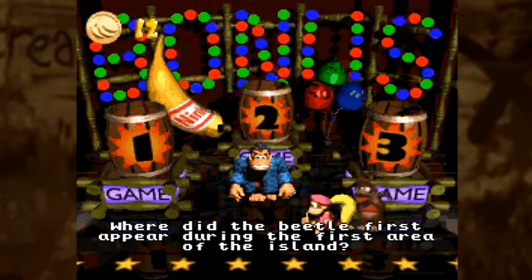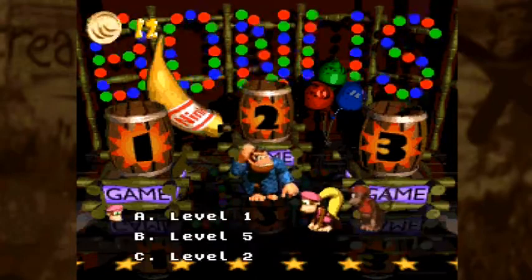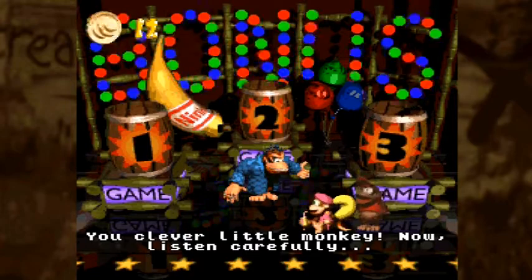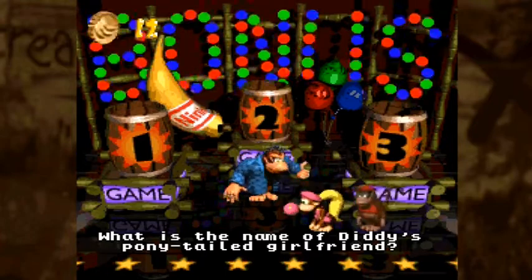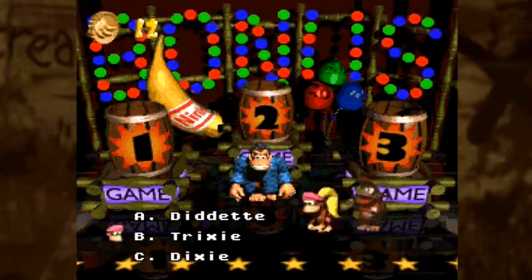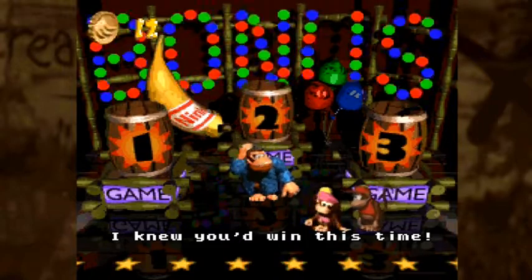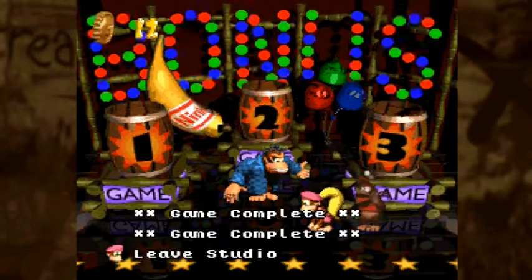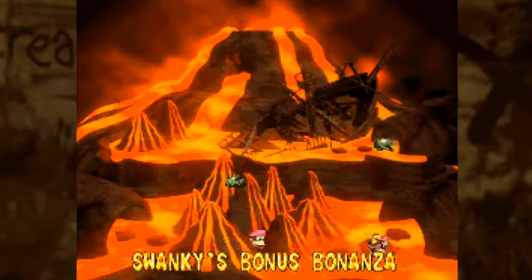'Where did the beetle first appear during the first area of the island?' — We haven't seen him in a while. He was in the second level, Mainbrace Mayhem. Then: 'What is the name of Diddy's ponytailed girlfriend?' — She's standing right in front of you willing to answer this. The answer is Dixie — though someone said Trixie. That is one of those where, if Diddy got that wrong, I can just imagine Dixie sitting back there going 'I'd have slapped you if you got that one wrong.' Diddy has some explaining to do!